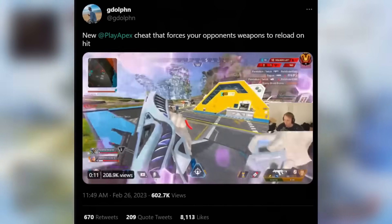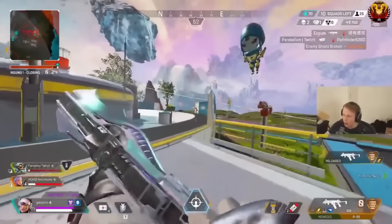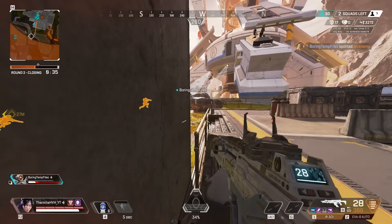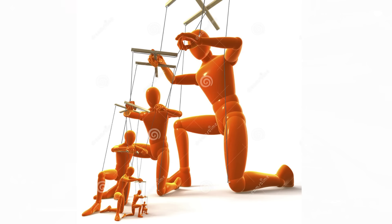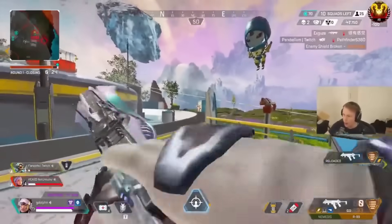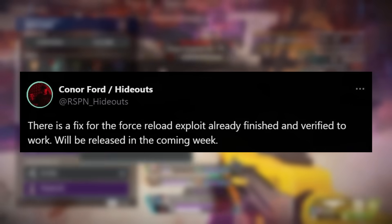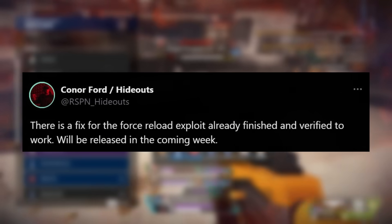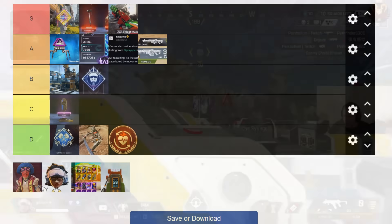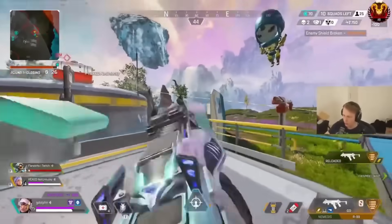Only a few seasons ago, Respawn had a really bad hack on their hands. Hackers found a new hack that allowed them to reload anybody's guns against their will — one of the first hacks in Apex that allowed hackers to control players against their will. Obviously you can't kill enemies without your weapon when it's getting constantly reloaded. Respawn responded and got it removed really quickly. Because this was a super annoying hack, it's going in A tier. The reason it's not S tier is because I just find it interesting that the hackers managed to find a way to control people — I have to respect that to some degree.